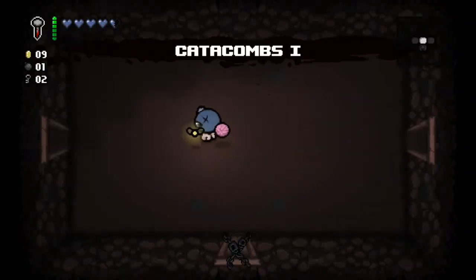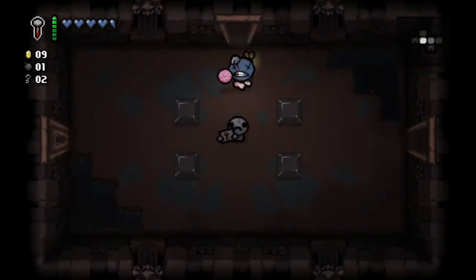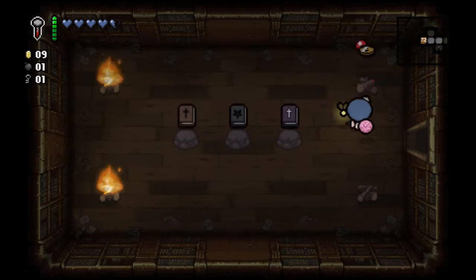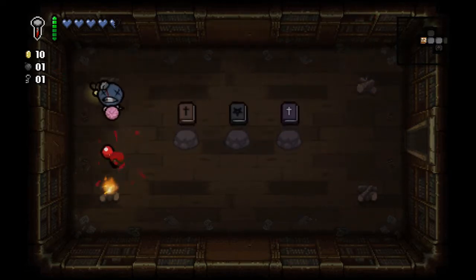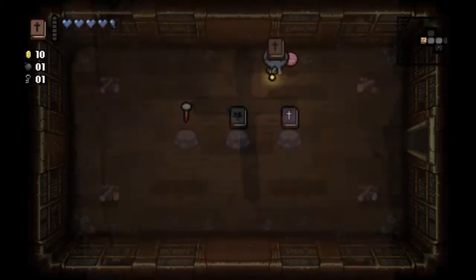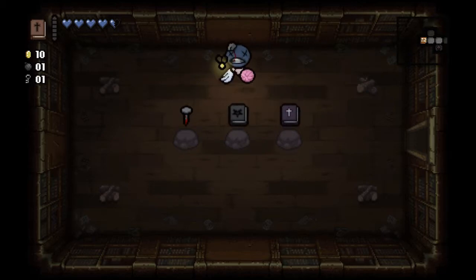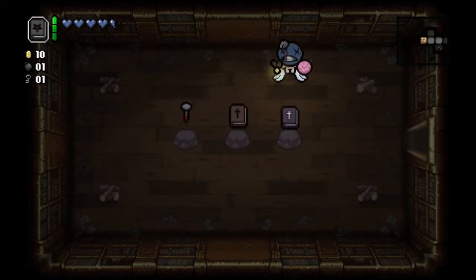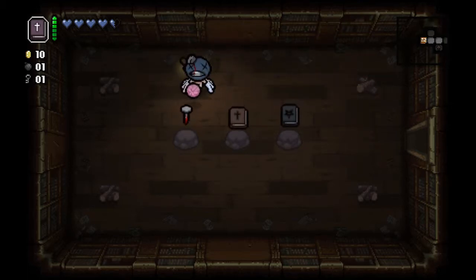Essentially a health up — and temporary damage and speed — at the cost of five cents, and still be able to give myself a health up in the next room. These are all fairly alright items. You have the Bible — basically you can use it every six rooms and get flight, and it'll insta-kill Mom's Heart and Mom's Foot, but if used against anything else you get insta-killed. Book of Belial is damage up. Book of Revelations though — I might take that over the nail.